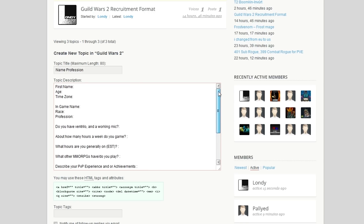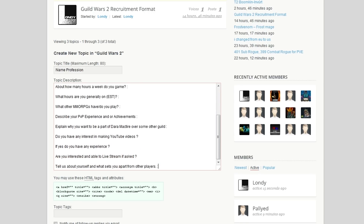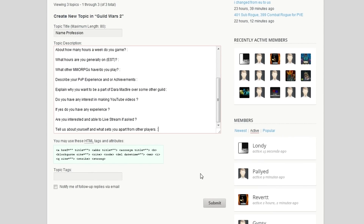Once you've pasted what you've copied and filled it out, head to the bottom of the page and submit. This will create a brand new thread specific to you, so when we reply, we'll reply only to you.